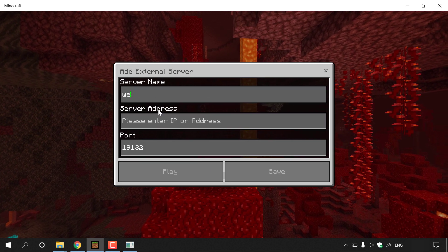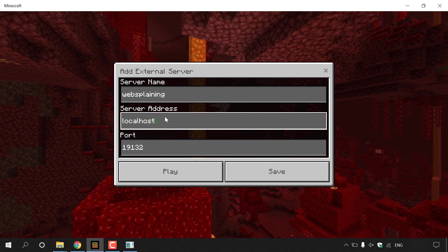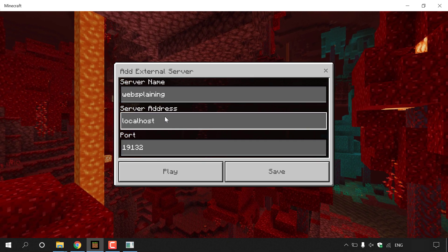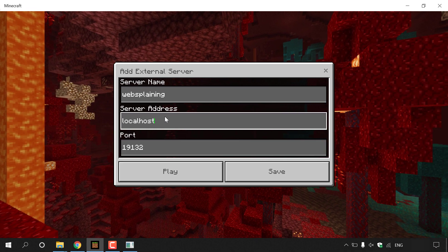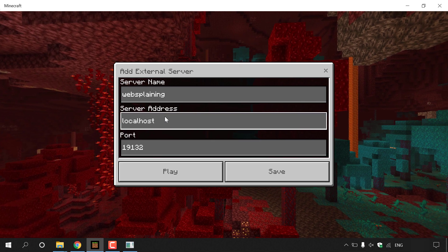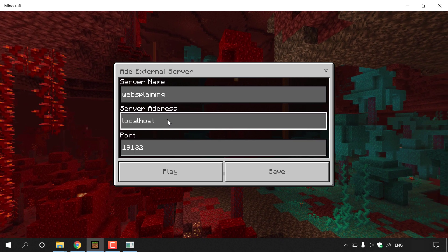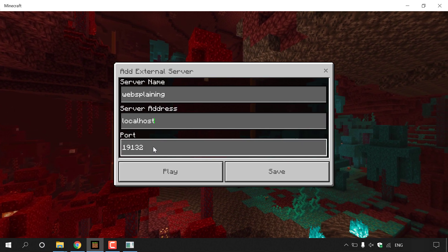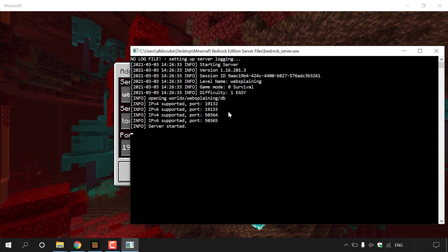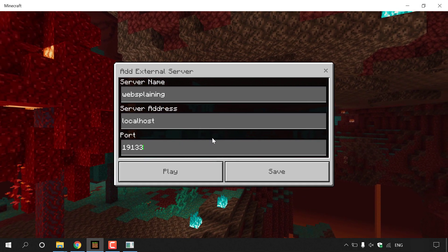In the Server Name field enter your server's name — mine is 'websplaining'. For Server Address, enter 'localhost'. Localhost connects you to your own server; anyone on the same internet connection also uses localhost. Those on a different connection will need your IP address — find it by searching 'what is my IP address' in a browser. For the port, enter the one that works for you — in this case 19133. Then click Save.